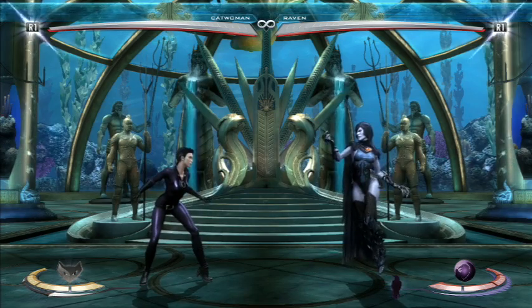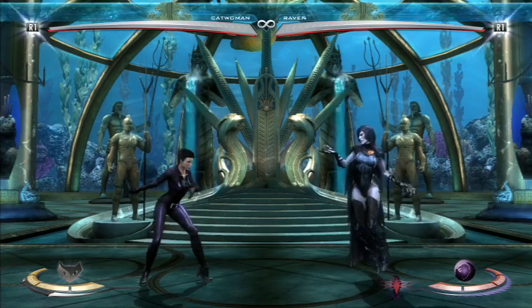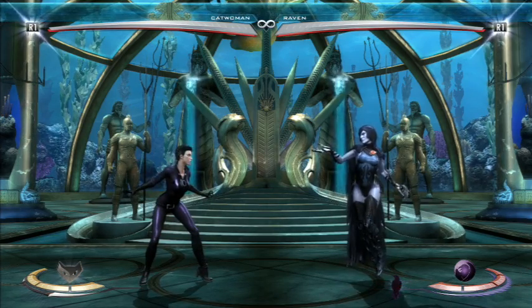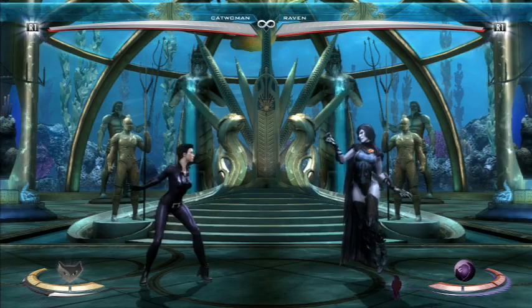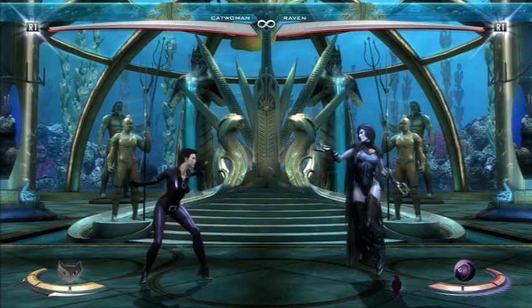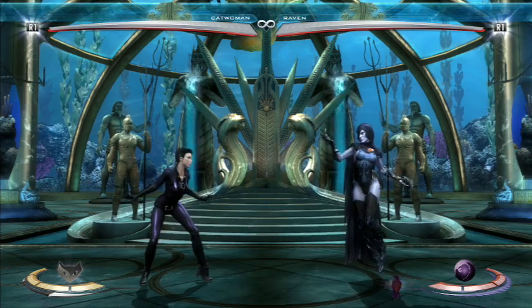In Street Fighter, safe jumps are a very, very big deal. Basically the idea is you do a jumping attack at an opponent after a hard knockdown. And if they sit there and block, or don't block, they get hit. But if they try to do an invincible wakeup attack, then you are able to block in time and punish.